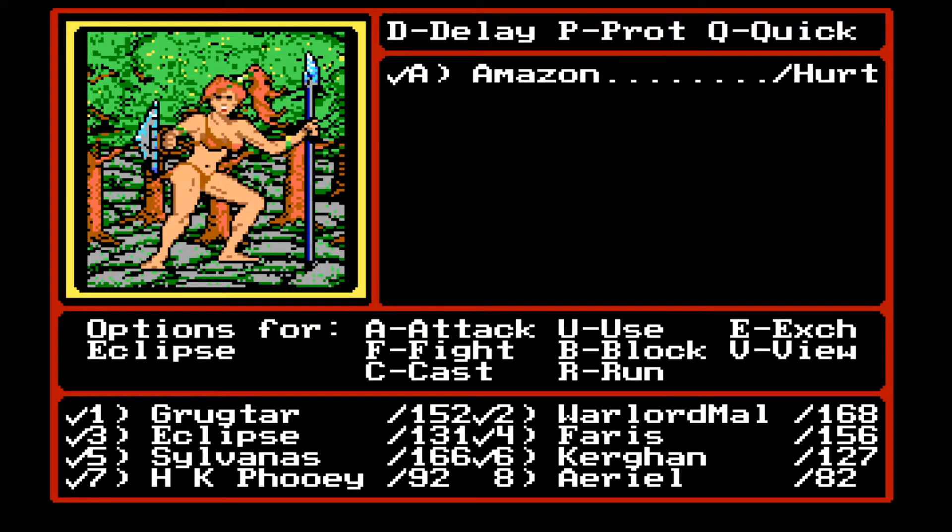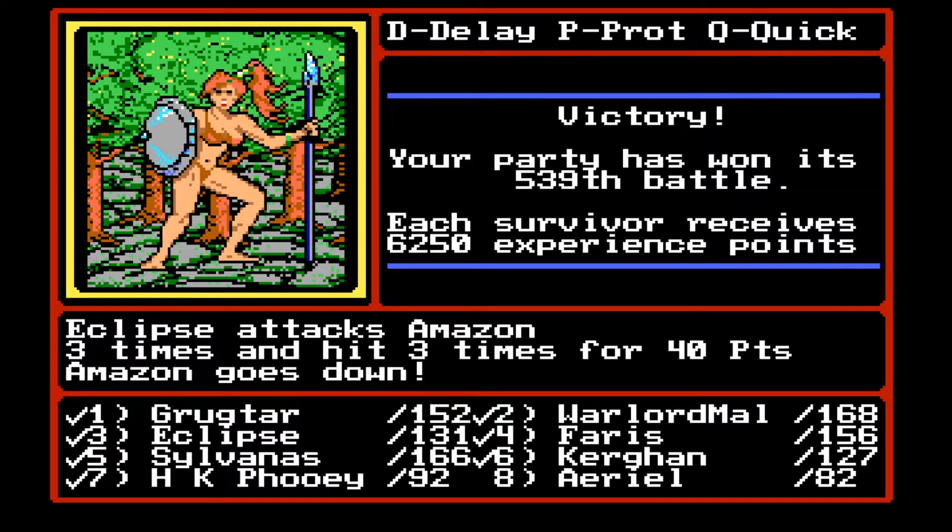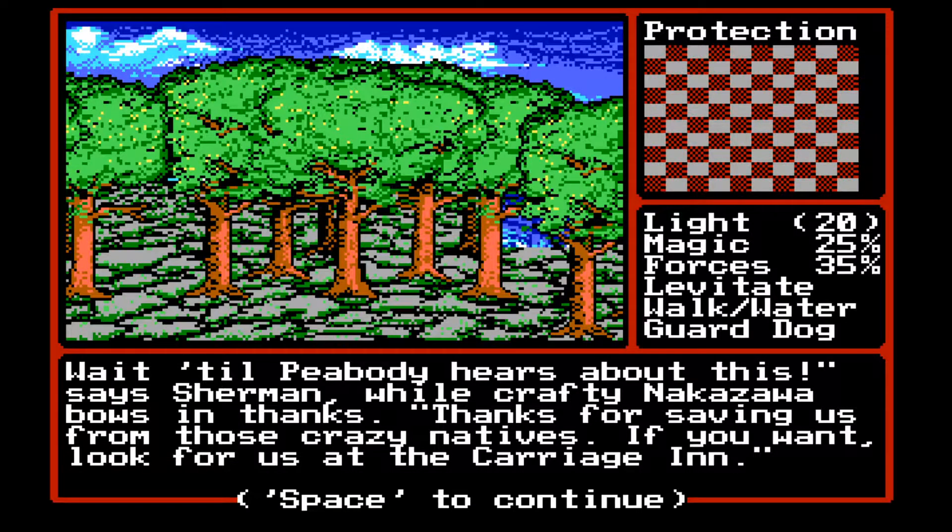One more. One more. Wait till Peabody hears about this, says Sherman. Oh, we found him. Awesome. While crafty Nakazawa bows in thanks. Thanks for saving us from those crazy natives. If you want, look for us at the carriage inn.